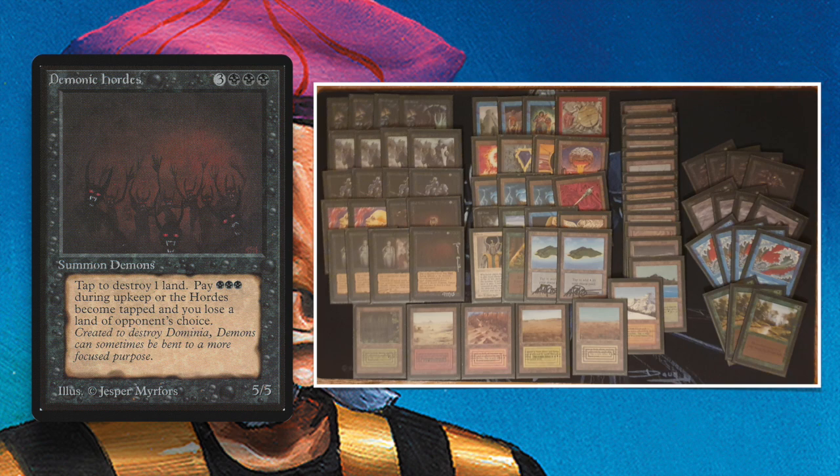Looking at the rest of the deck, we see some classical combos. Dark Ritual into Hypnotic Spectre is one, of course. We also see Royal Assassin and Icy Manipulator — I personally really like that because it's such a beautiful old school combo. I'm looking forward to seeing that on the table. Simon really needs to be wary once he sees an Icy Manipulator, because a Royal is coming.